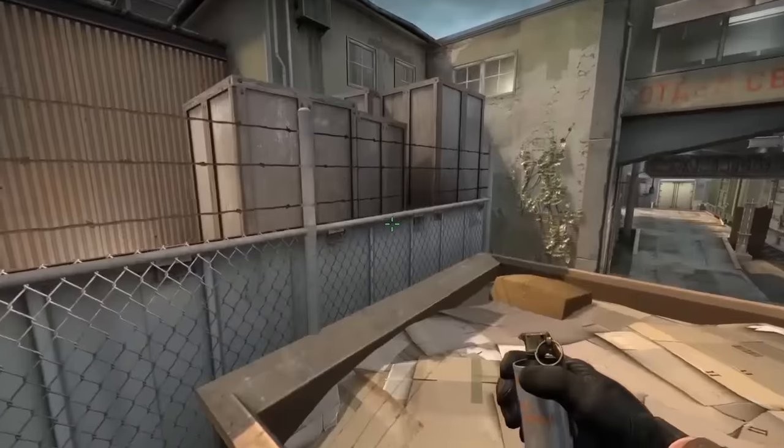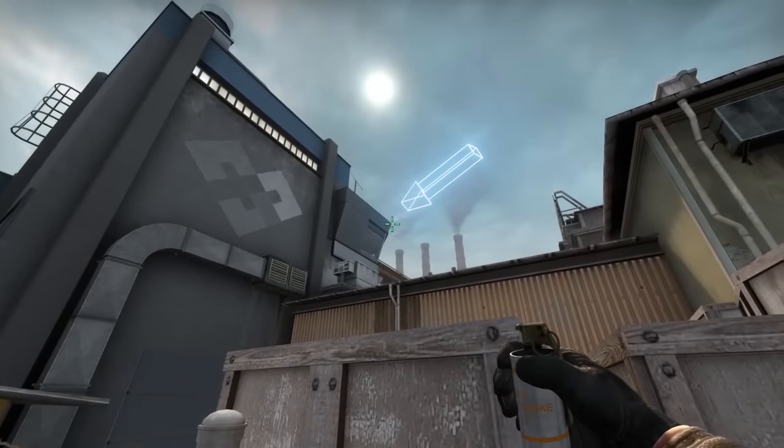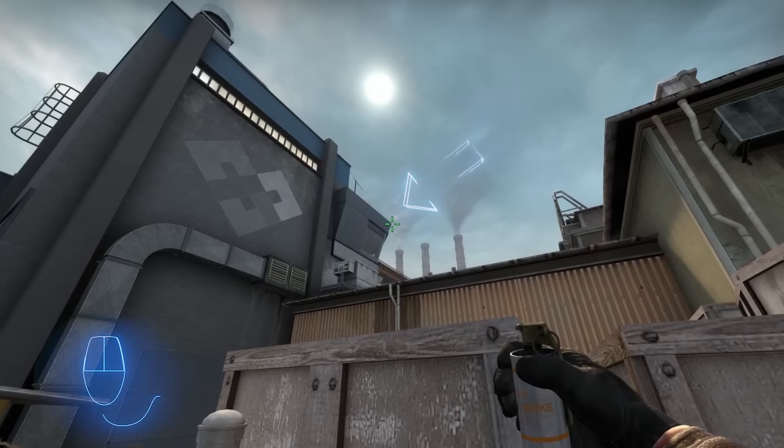To master this, hop upon this dumpster and nestle yourself between these two crates. Once done, aim just to the right of the corner of this building and let the smoke fly.